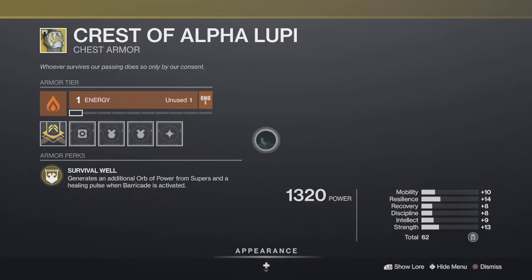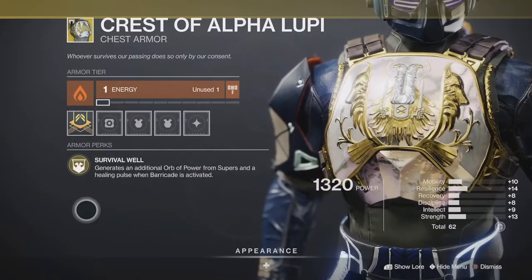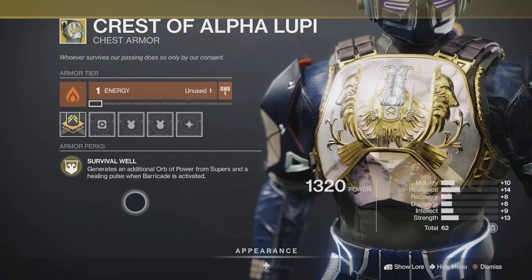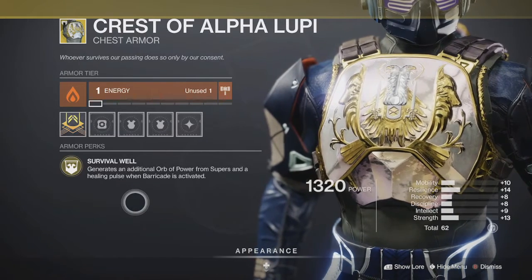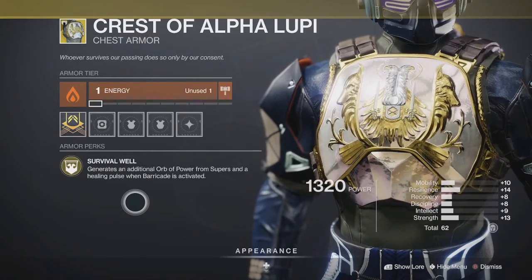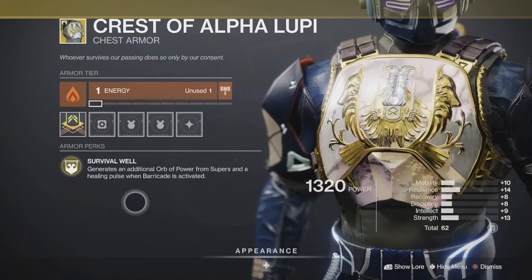For Titans, he's brought the Crest of Alpha Lupi, which is a very underrated exotic for Titans in both PvP and PvE. Its exotic perk is called Survival Well — it generates an additional orb of power from supers and a healing pulse when Barricade is active. This gives you a decent amount of health back, especially in PvP where you want high recovery. It basically gives your health back pretty much immediately — not the full bar but a good healthy chunk.